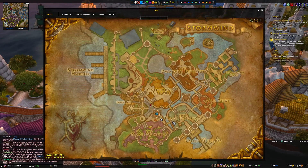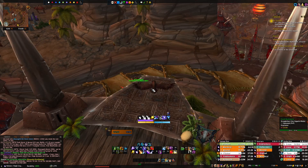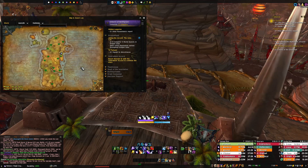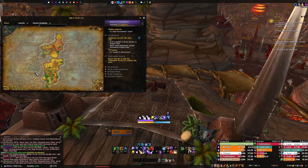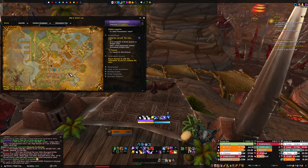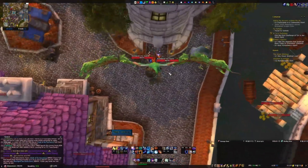Then we're heading to the Stockade dungeon in Stormwind. If you're Alliance, it's easy to find since it's right in Stormwind. If you're Horde, the best way I found is to take the Stranglethorn Vale zeppelin over to the Eastern Kingdoms, then fly up to Stormwind. Just be careful - the guards will kill you and it will flag PvP, but you can just fly over the city straight into the dungeon. Super easy.